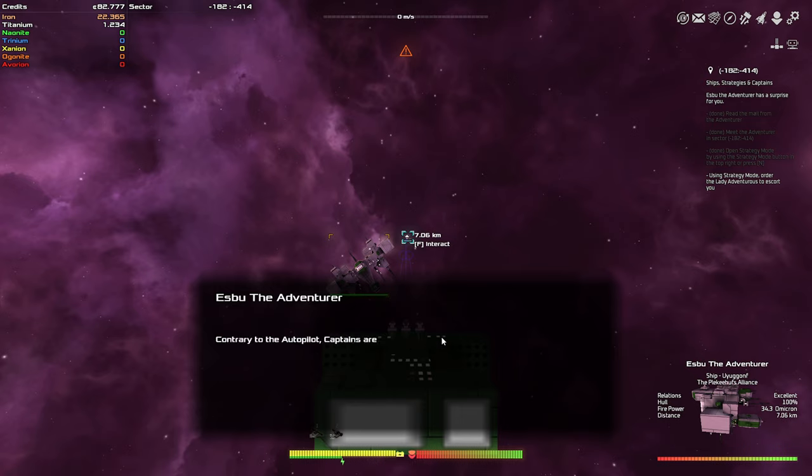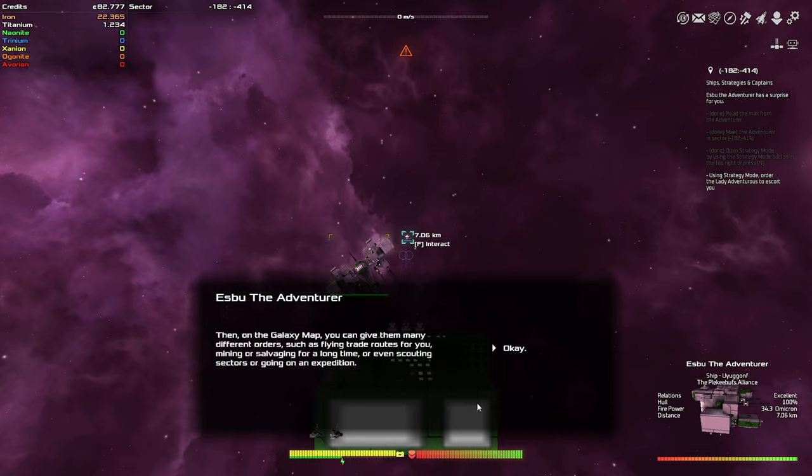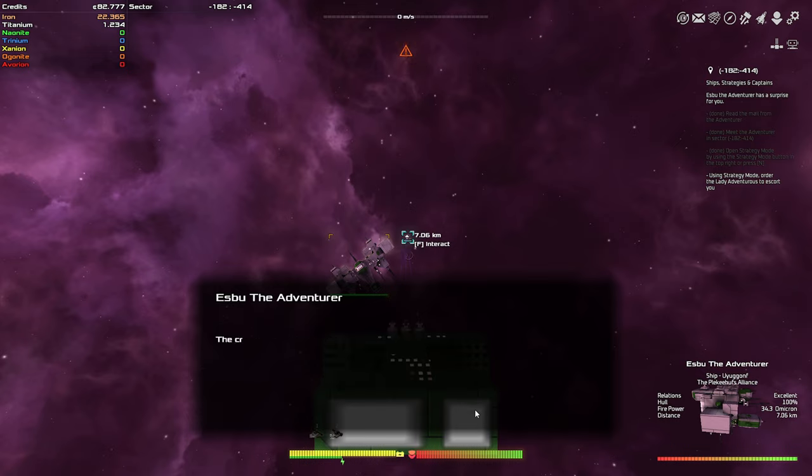So why have a captain then? Contrary to the autopilot, captains are highly skilled individuals who can work completely independently and do various long-term tasks like mining. You assign a captain to a ship and they're ready to go — they even give you a bonus depending on the class. Then on the galaxy map you can give them many orders such as flying trade routes, mining and salvaging long distance, and even scouting sectors or going on expeditions.